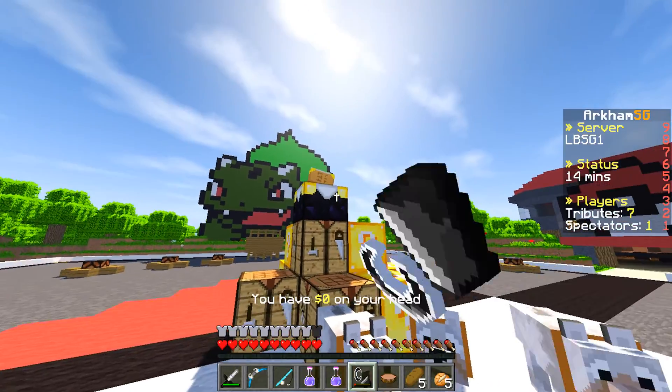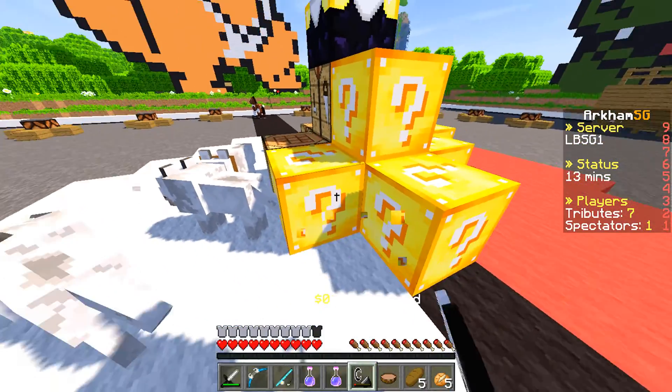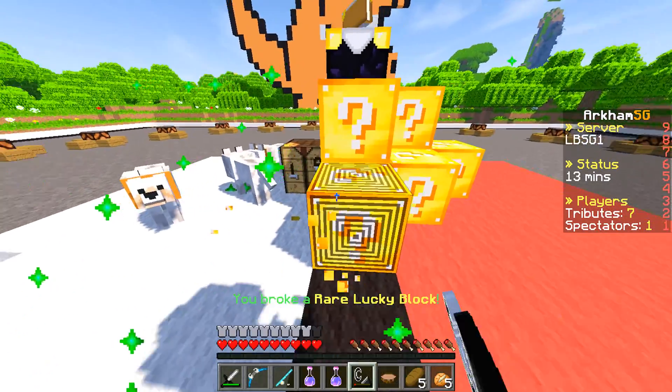I'm going to throw out some of this stuff or else I'll just be clogging up my inventory. I've got to get my helmet. Let's see - can I enchant this? No levels - I need levels to enchant. What am I doing?